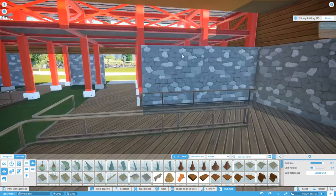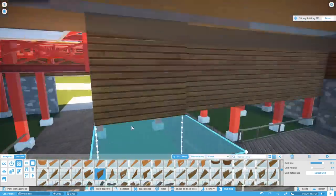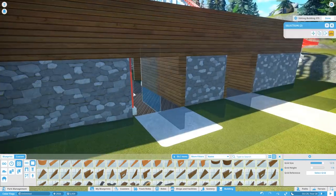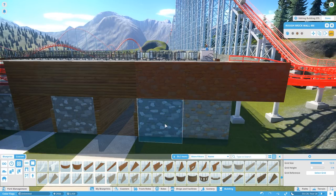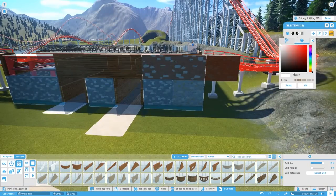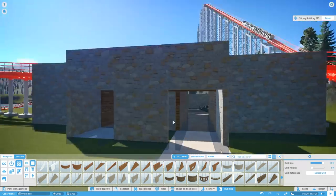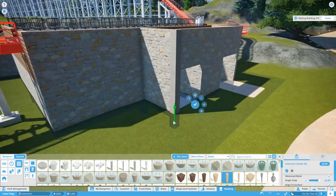Originally I just laid out a rectangular building around the station itself, but I wanted to do something a little more interesting. A lot of the queue is built into this building — it's going to be more integrated. It was actually kind of funny: I started building all of this and then read a comment on the last episode saying 'don't forget about the priority queue for this ride.' I totally forgot, but after reading that comment I was able to go back and work the priority pass into the queue.